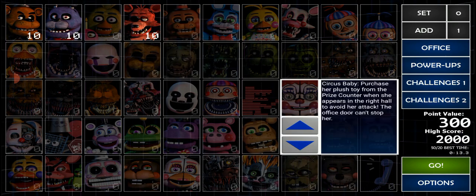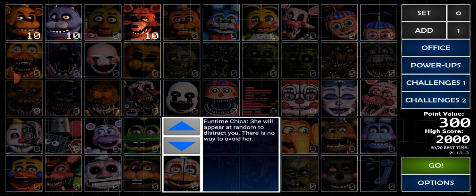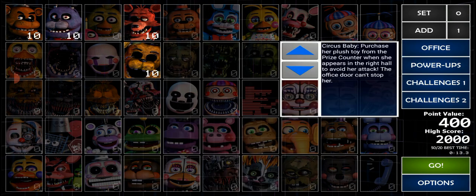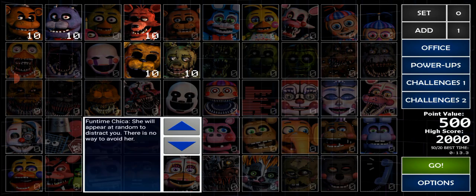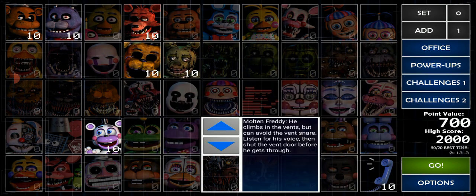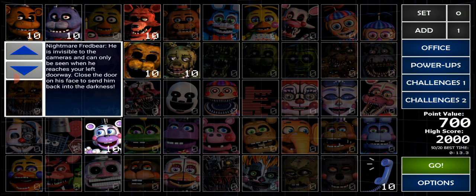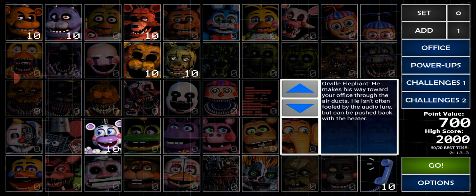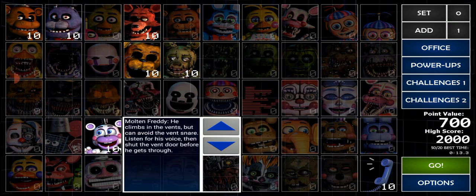I'll add Foxy — I don't think I'm quite ready for Chica, though I have survived her before. I'll also add Golden Freddy and Springtrap. There are a few really annoying ones: Bonnie and Golden Freddy. I might death coin them. Since Golden Freddy can kill you and Bonnie can't, I might death coin Golden Freddy. The only three I know you can death coin are Funtime Foxy, Bonnie, and Foxy.